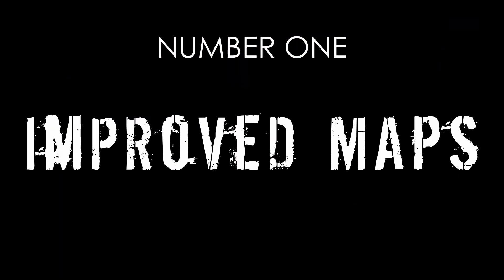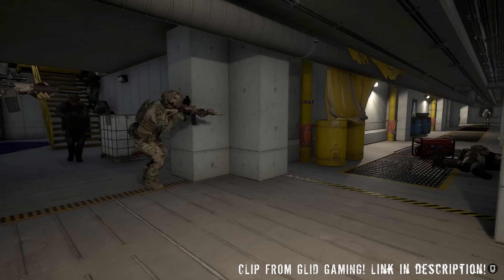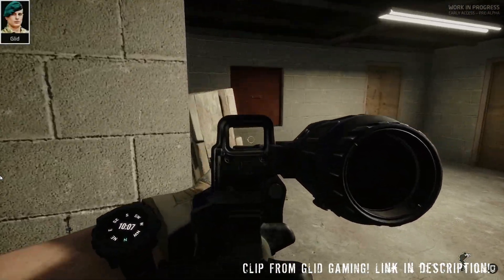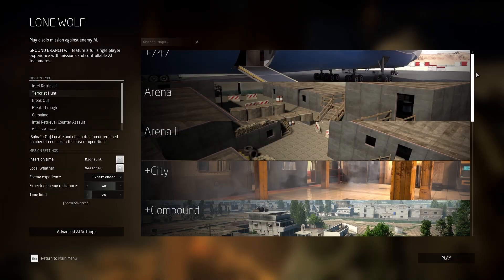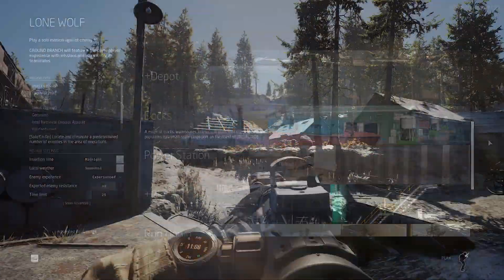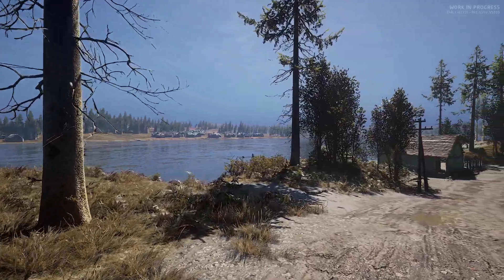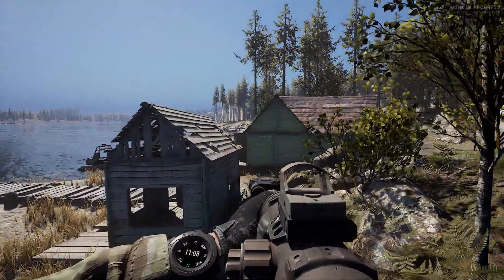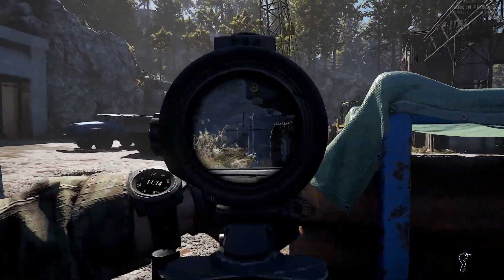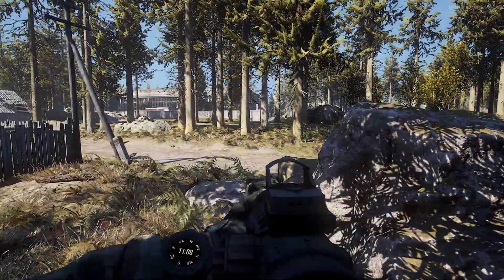Number 1: Improved Maps. Ground Branch never looked bad per se, but it always felt a little bit incomplete. It had the bones of some great maps, but some of them always felt like they were missing some atmosphere — like you were playing in a map in a video game. With this update, they've made some massive improvements to a couple of the maps like Depot and Storage Facility. These maps now look not only amazing, but they've added so much atmosphere. They now feel like detailed, lived-in locations rather than unfinished game maps, making the game feel much more immersive. The developers also made substantial changes to the physical layouts of these maps, so it will be like exploring a new AO.